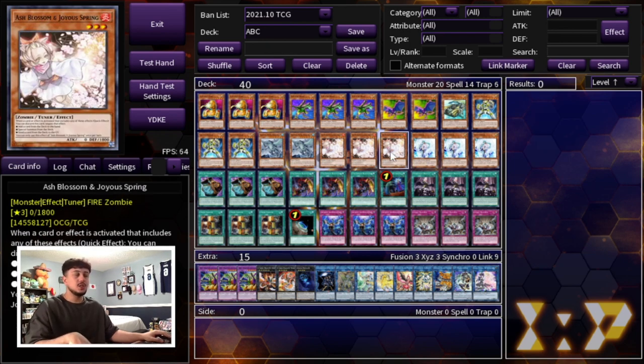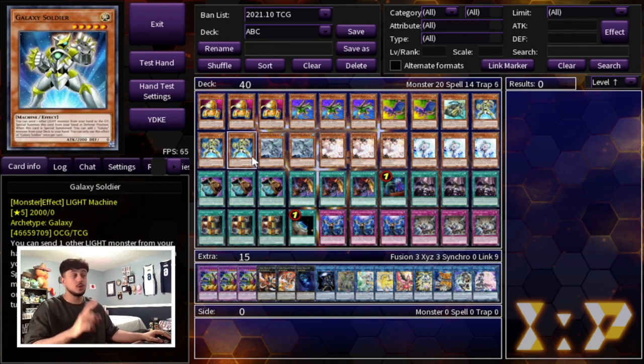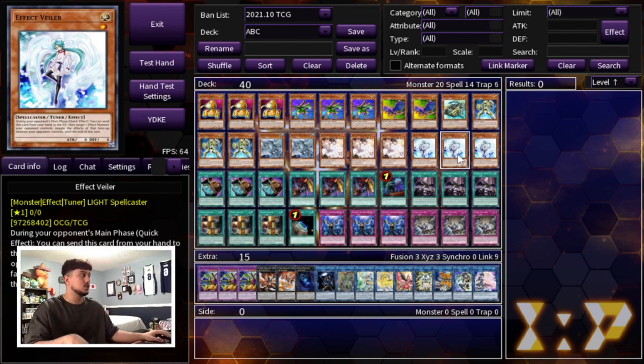We are playing triple Ash Blossom and triple Infinite Impermanence. Ash is just the most generic hand trap - it hits everything; every deck will get hit by Ash in some way, shape, or form. It's not the strongest hand trap in the game anymore but it beats a lot of rogue and meta decks. Then we have Impermanence, which is very important in today's format and specifically why I'm playing it here. Impermanence stops Sword Soul completely - if your opponent normal summons a Sword Soul Monster and you just Impermanence it, they can't get their token and sometimes they're just stuck. I also like that Impermanence and Infinite are Lights, which is good for Galaxy Soldier - if you open an extra one you don't need, you can pitch it for Galaxy Soldier.